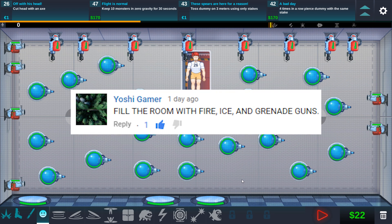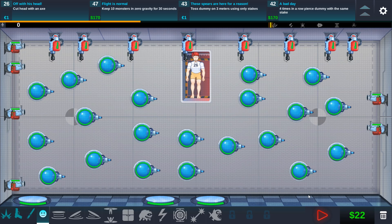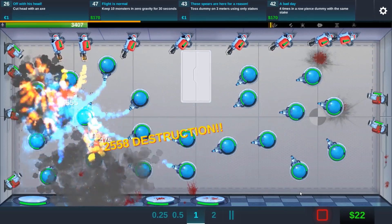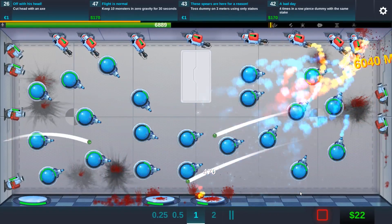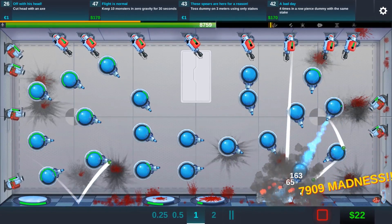Next suggestion comes from YoshiGamer, who says fill the room with fire, ice, and grenade guns. So that's exactly what we've done. It's dealing a lot of damage, but that's probably all from the ice guns. Although I have upgraded the fire guns — they should deal a little bit more damage.